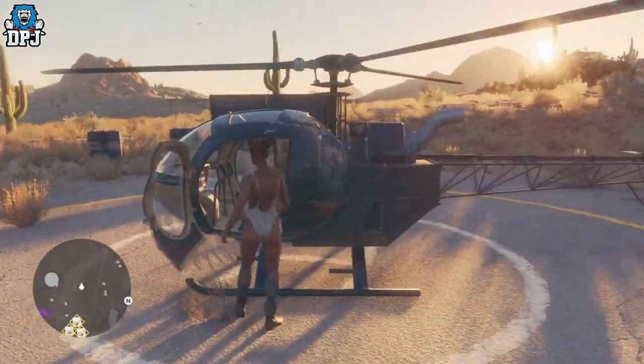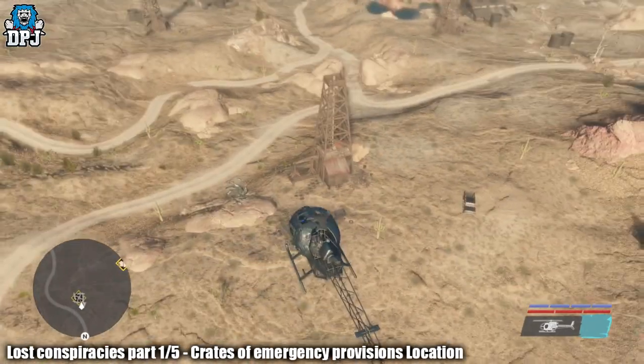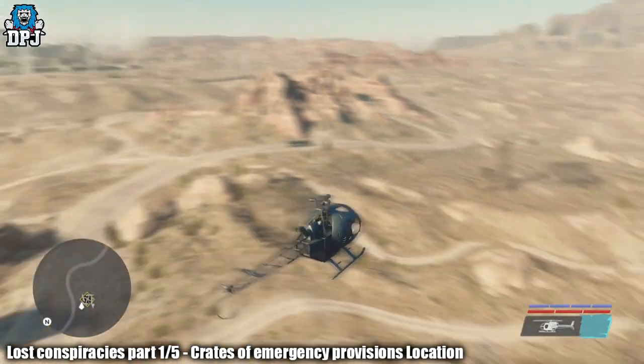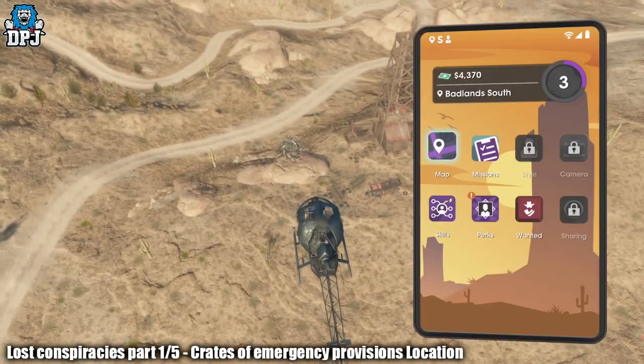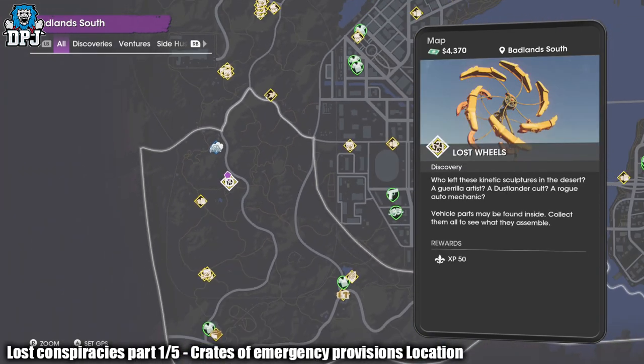Now what I will say is, you can do this at the very start of the game — well, not the very start of the game, but once you unlock the open world where you are free to explore, you can go and grab the helicopter and go and grab these 5 collectibles. Once you grab all 5, like I said, the vehicle is automatically added to your garage.